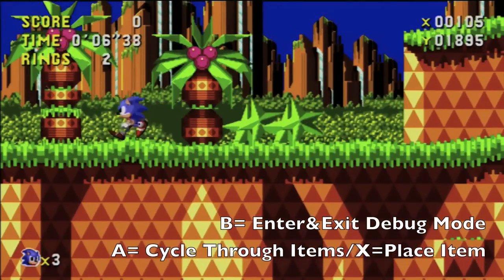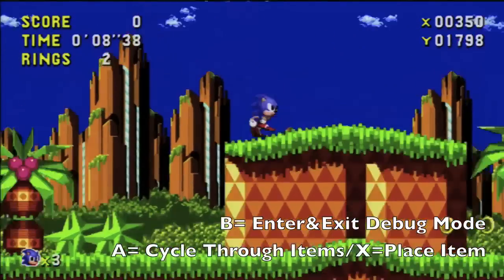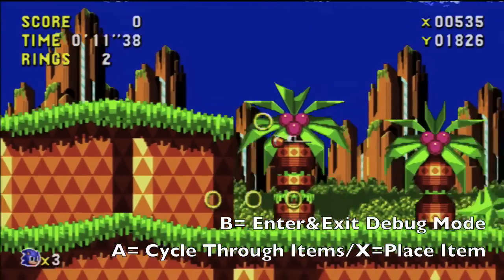The controls are really simple: B to enter and exit debug mode, A to cycle through all the items that you can place down, and X places them.